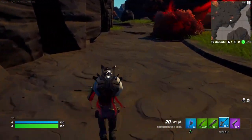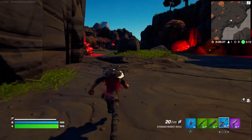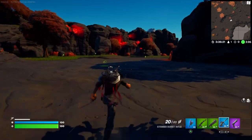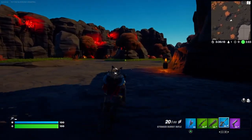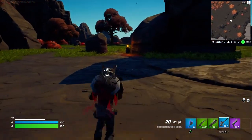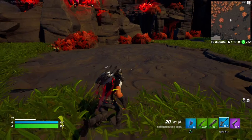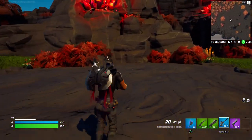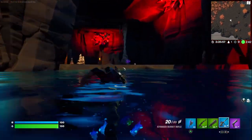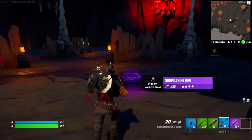Pay attention to this area right here — this is a mechanic I built in. We're going to go all the way over here, right to the middle of the main fight area. You'll see this open area with no grass on it, and then you step into the middle — boom — it opens up this whole new area to play in.